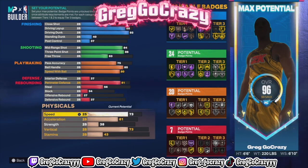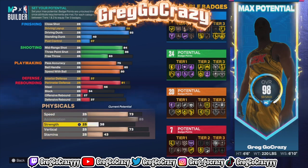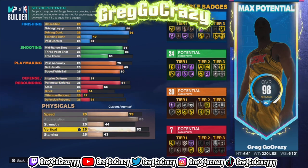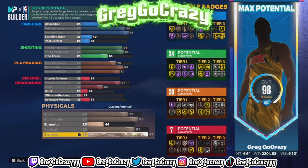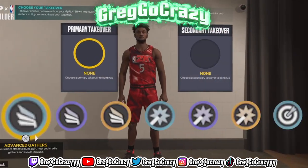You want to put his speed at 73, acceleration at 85, vertical at 81 — I know it might not look like that right now on screen — strength at 44, and try to max out his stamina as much as you can. That's what you want to do in order to get this JR-type build.